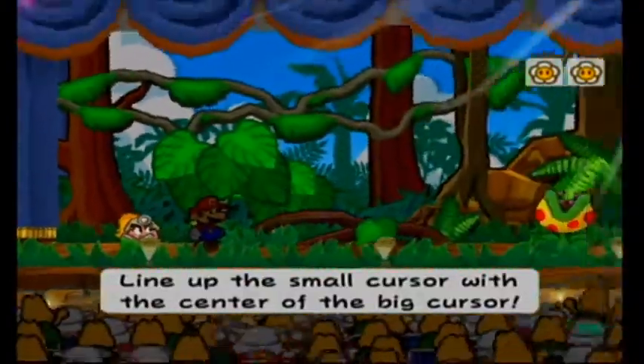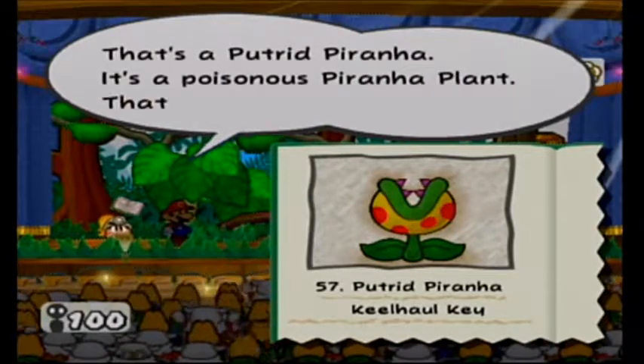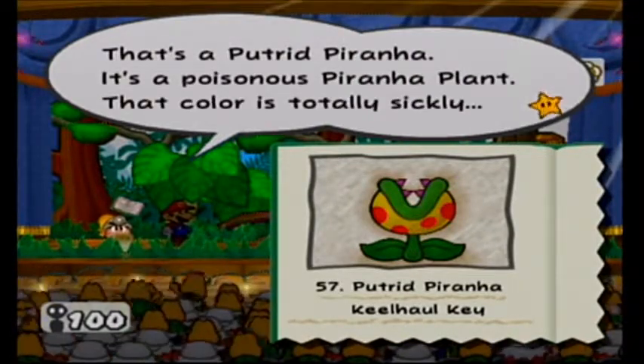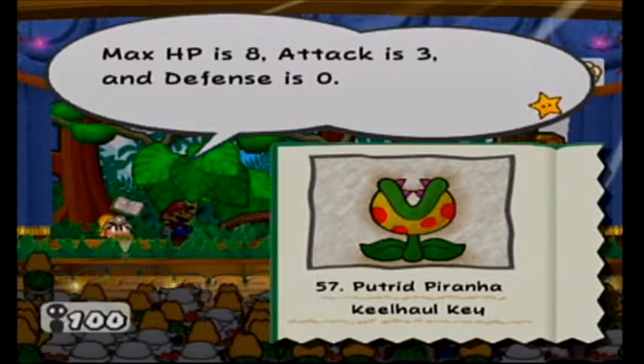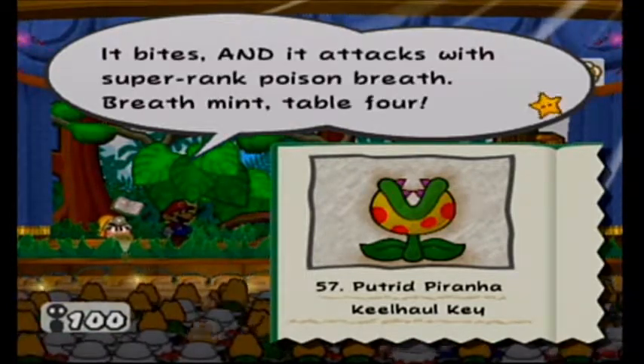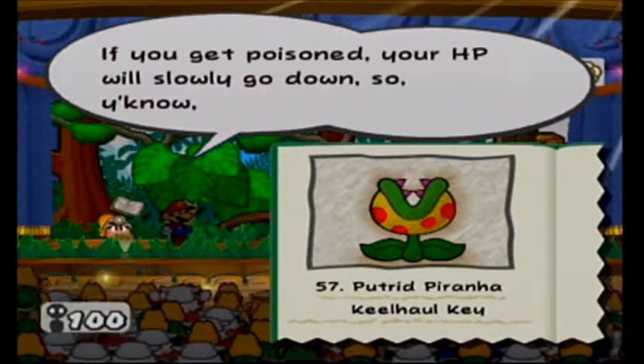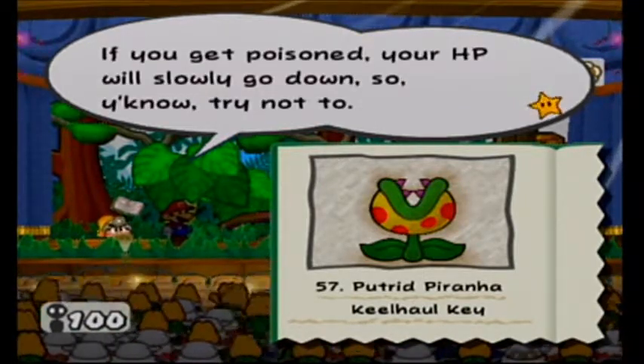This is like the last tile we have to do in the area — in that chapter, almost. That's a putrid piranha — it's a poisonous piranha plant. That color is totally sickly. Max HP is 8, attack is 3, and defense is 0. It bites, and it attacks with super rank poison breath. Breath mint is table 4. If you get poisoned, your HP will slowly go down — so try not to.